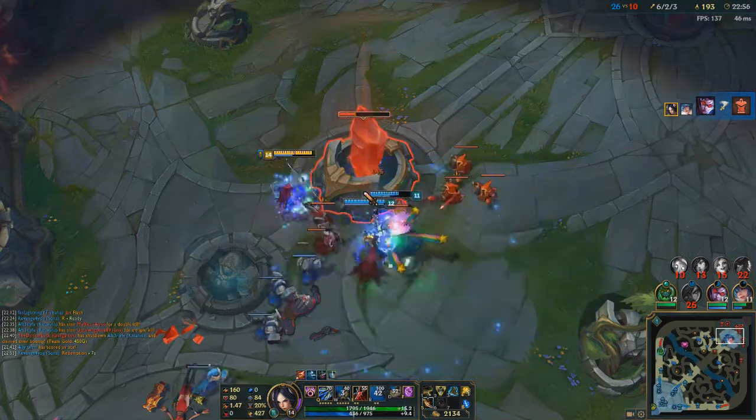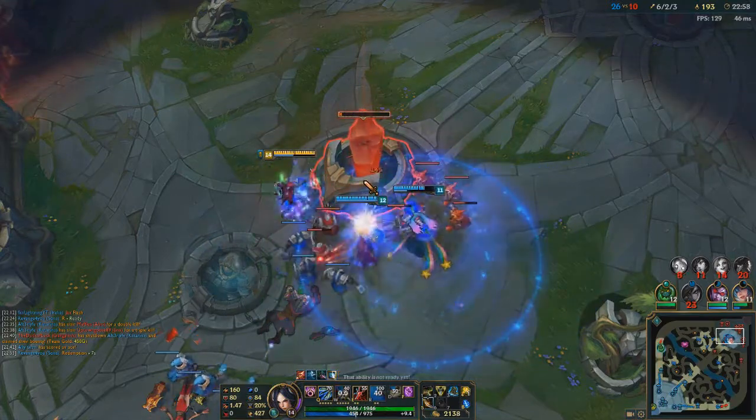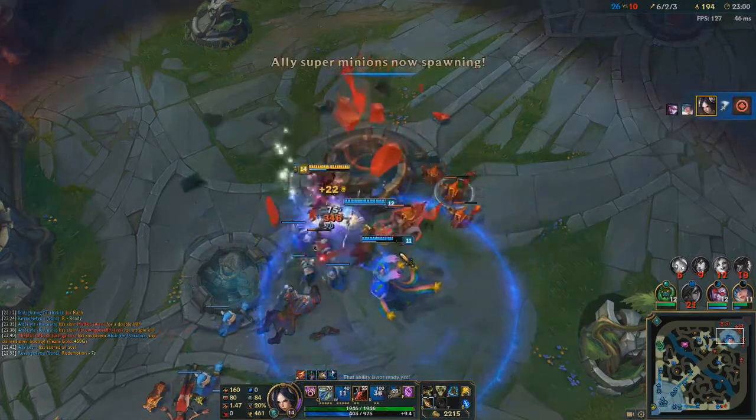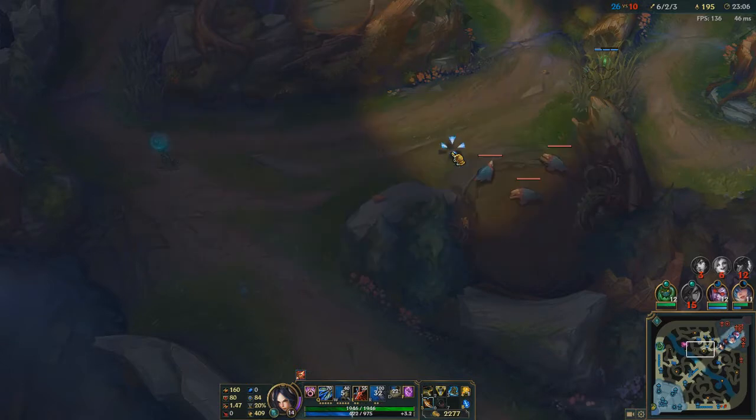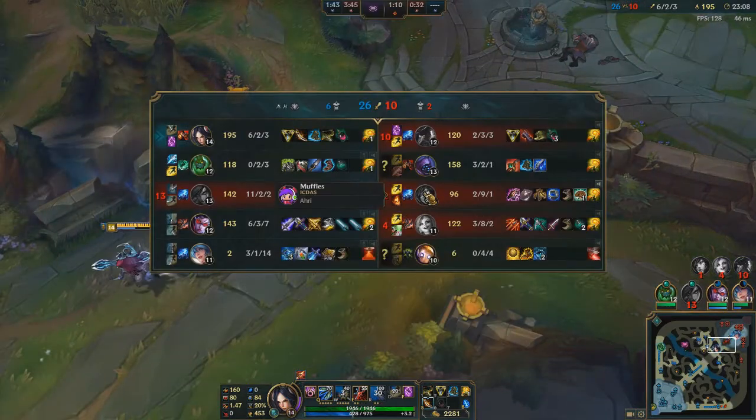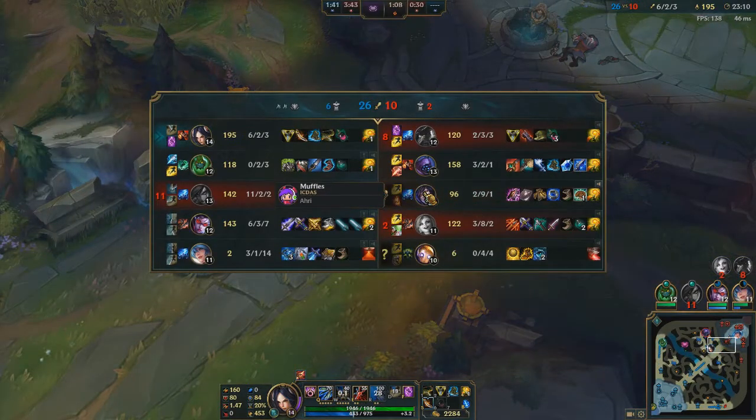This is the 7.11 changes. Ahri — I definitely felt like this Ahri didn't do as much damage, but that's probably just because she lost lane. I got ripped to shreds by the Kat. What did they change? They put extra damage in her E.